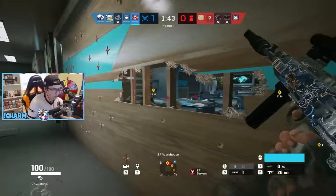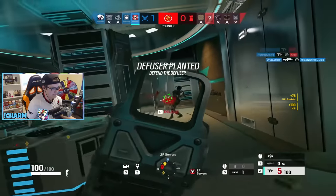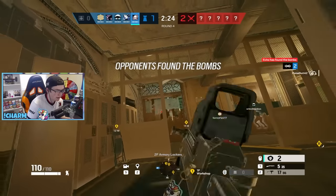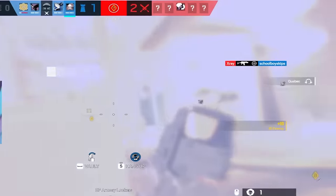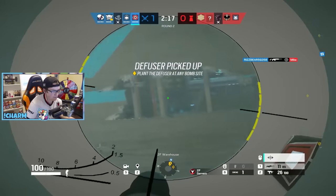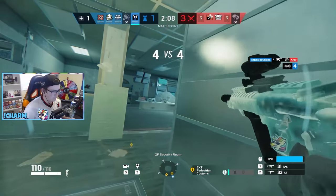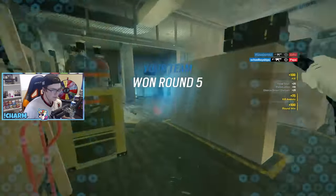Glaz is not the best operator in the game by any means, but he can be frustrating at times. Smoke is the number one strategic counter here. When Glaz smokes, you smoke their smoke — that ensures they can't walk through it or plant with Glaz to cover. Avoid the smokes at all costs, and don't peek a Glaz with smokes up. Warden is another option but is higher risk depending on whether you get to the angle before Glaz does.